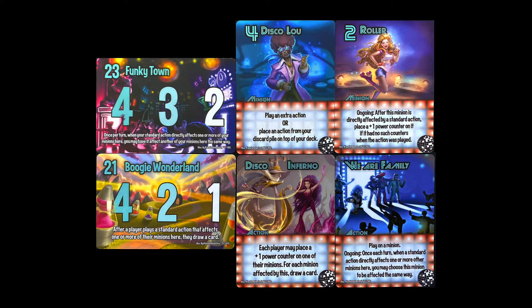When you play standard — meaning non-persistent — actions that affect one minion, the Disco Dancers get to work mimicking that same effect. You can really chain things with cards like Disco Inferno and Get Down Tonight. Funky Town allows you to duplicate the effects of an action on one of your minions there. Boogie Wonderland allows you to draw cards when standard actions affect one or more of your minions there.